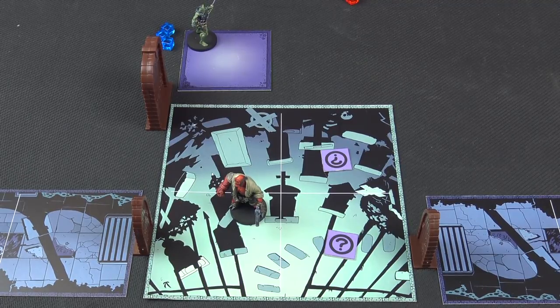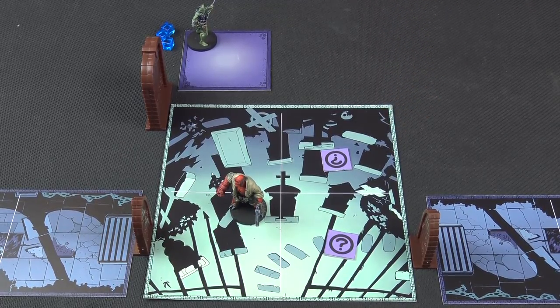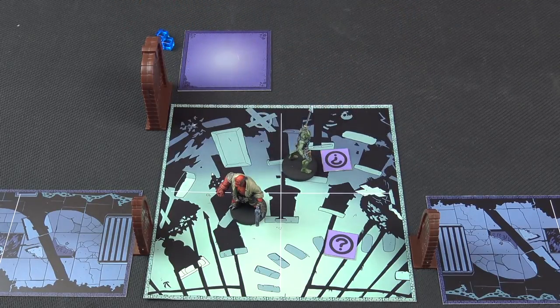Cowardly Abe then - because you've used all your counters now. Abe could search these clues, but if we leave it until we have a rest after this we get more information because we're doing it at less pressure. So Abe's going to spend one just to move himself into position. That will end the agent phase.